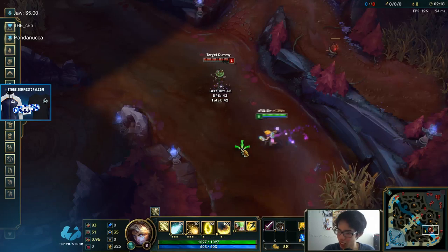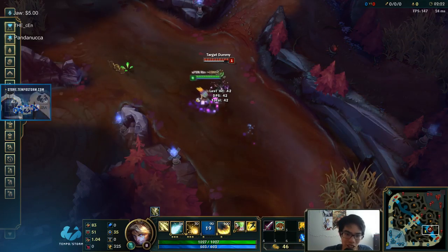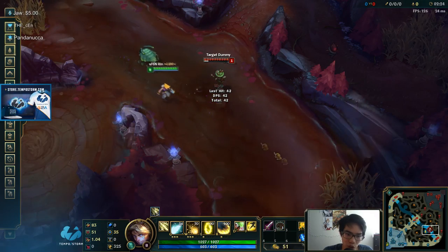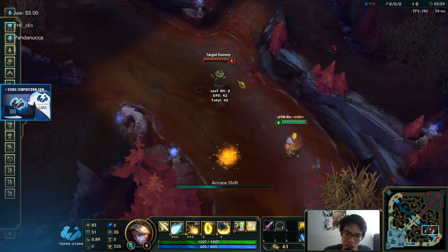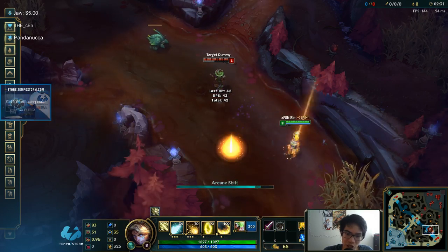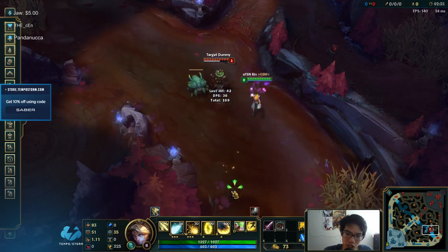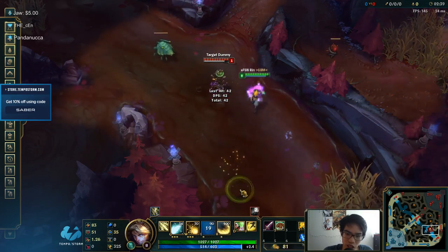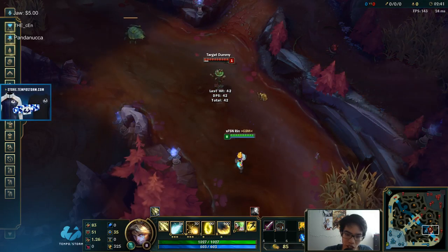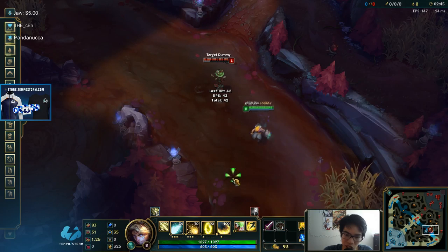This is the other thing — the E flash. This is your E, this is your flash. When you E flash, it's like the same thing as flash E, except much faster. E flash: E to where you want to go, flash in a different direction, and it'll pretend you're E-ing in that direction.